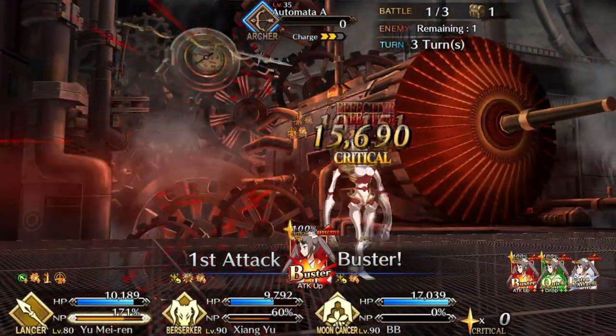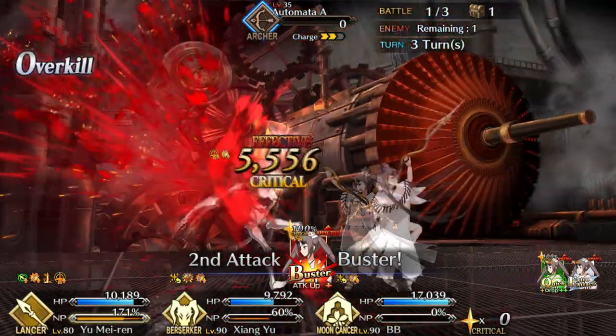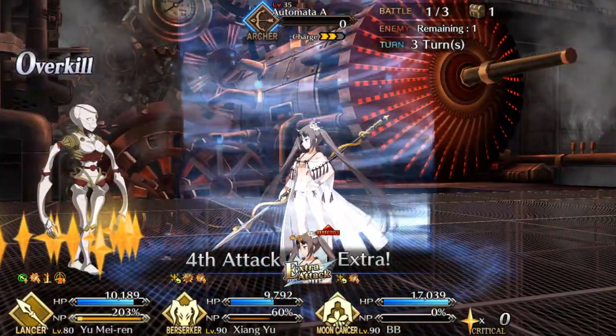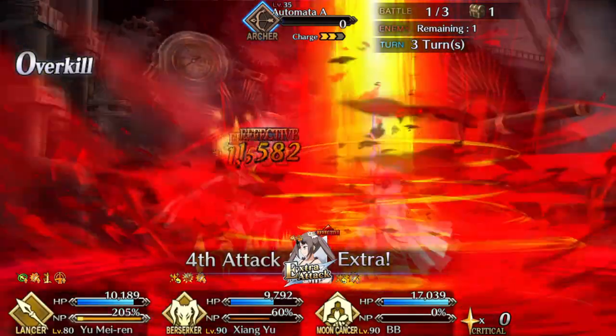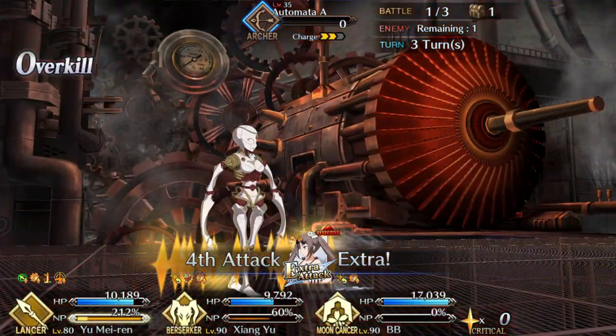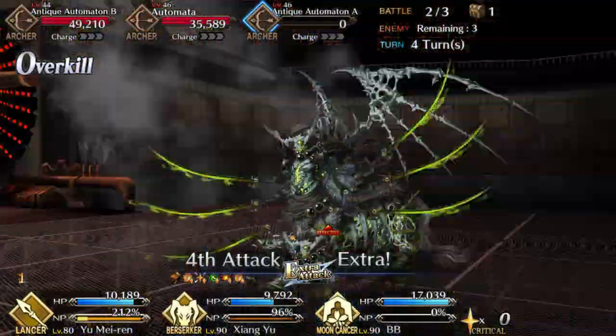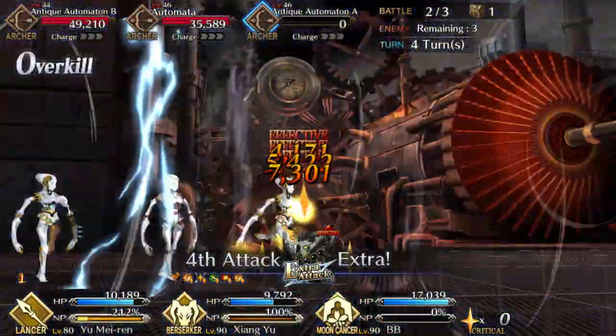Firstly, targeted evasions and invulns can allow Concert Yu to intercept single-target Noble Phantasms. Secondly, the battery effect is targetable, and in combination with her third skill, she can act as a disposable support. By using the spare copies from next year's rerun, you can even make a series of variable-level esports senpais to guarantee she doesn't survive whatever attacks are coming along.